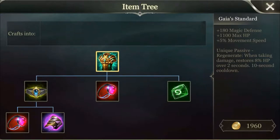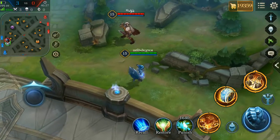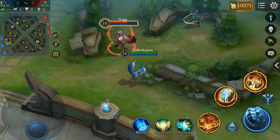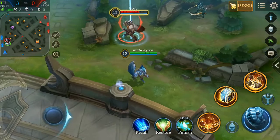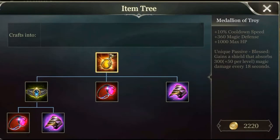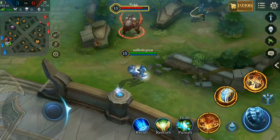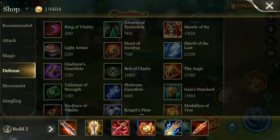This one is definitely a default item for support tanks. It provides 180 magic defense, 110 HP, and 5% movement speed. It also restores 8% HP over 2 seconds and is really good on champs like Tara, Lubu, and Thale. Whenever you see a mage playing well in the enemy team, you should always opt for Medallion of Troy instead of Gaia Standard. Build Gaia Standard only when playing against champs with regen abilities like Thale, Lubu, or Tara.